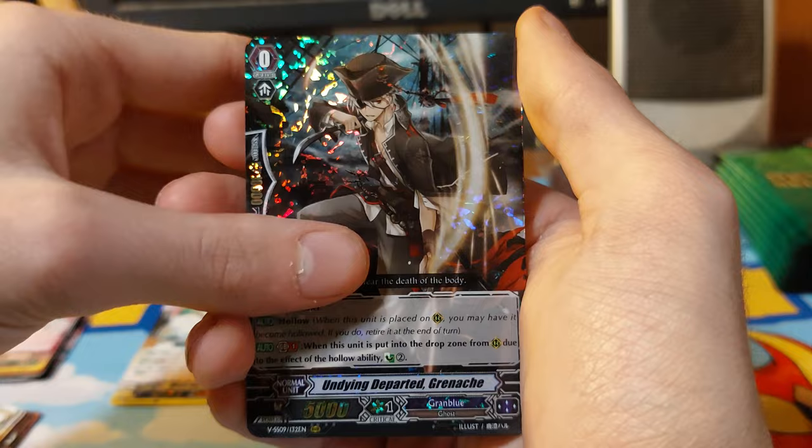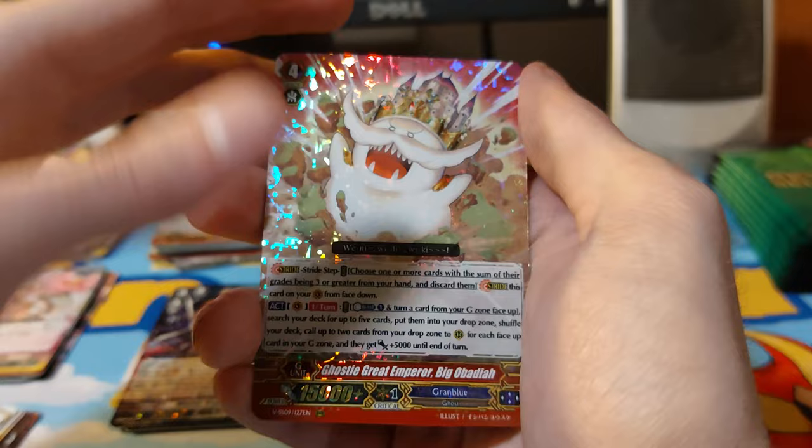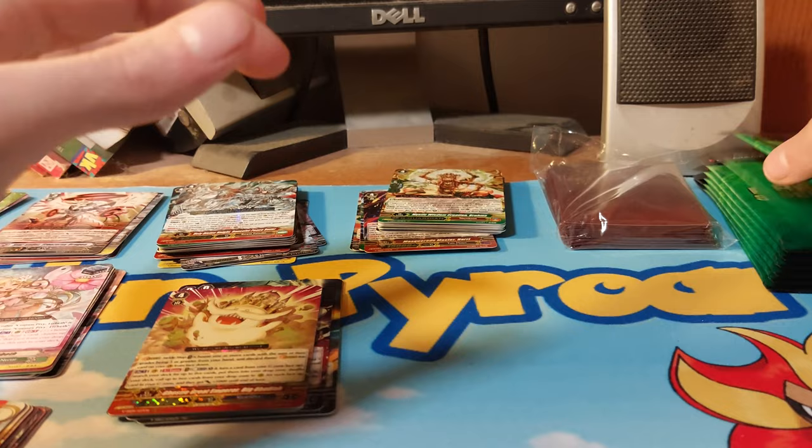Okay, Grand Blue — Mickey the Ghost and Family, Samurai Spirit, Skeleton Cannon, Mighty Rogue Night Storm, Ghostly Great Emperor, and a Great Rich Doctor.